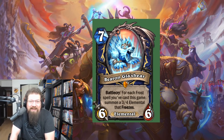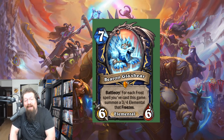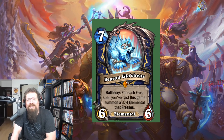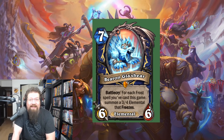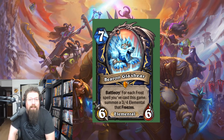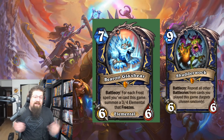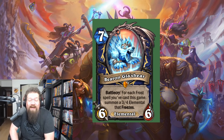At number six I'm going with Bru'kan of the Elements — the freeze Shaman legendary. I don't think it'll make Shaman a tier one meta deck, but coupled with Shudderwock, Galakrond freeze spells, Snowfall Guardian, and all of that, it will just be an incredibly powerful minion. It's seven mana, and yes games in wild typically don't last that long, but if anything can get there it's freezing the board repeatedly and developing a gigantic board of Elementals. Even the Parrot can copy this effect — it's a good card.